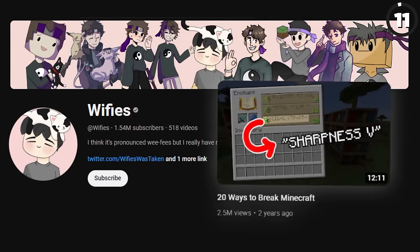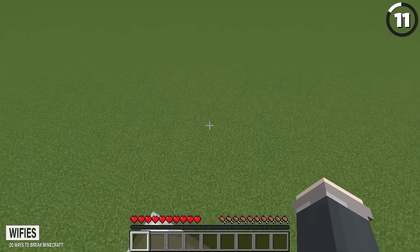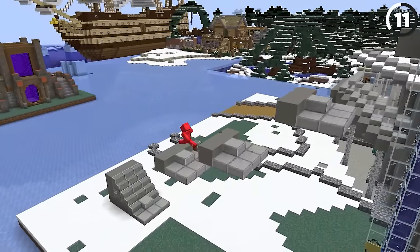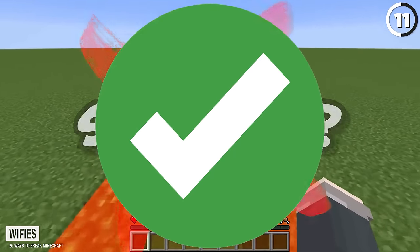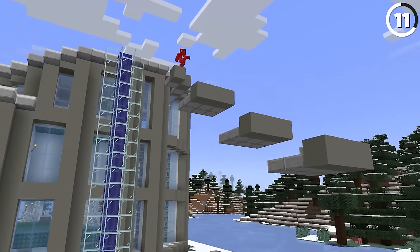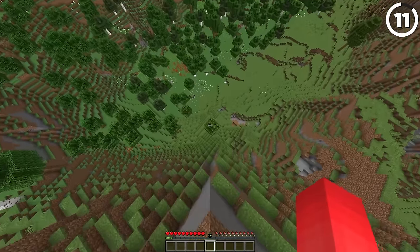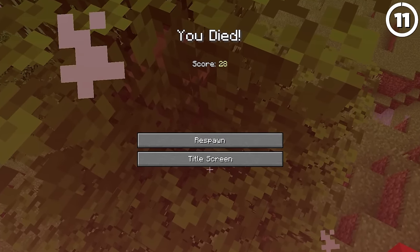As Weefees demonstrates, if you place blocks at the exact right height while falling, you can trick the game into not registering any fall damage when you land. The reason is that the game thinks you're stepping onto the blocks instead of falling onto them — and you wouldn't take fall damage just stepping onto a regular block. Before you get excited to try this skill, it doesn't work in newer versions, and if you tried it, it'd be a rude awakening even if you could get the timing down.